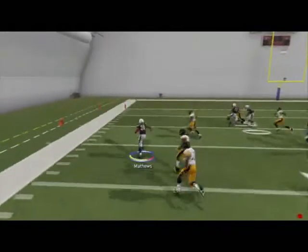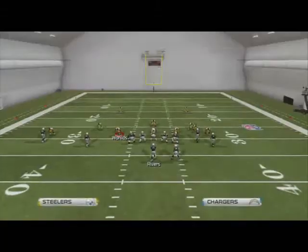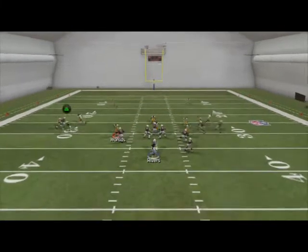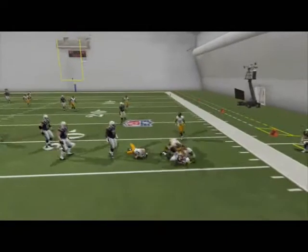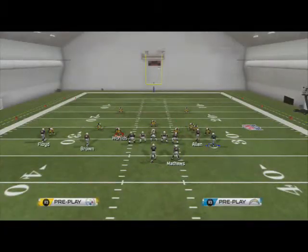We always like to have some kind of running threat from all our formations in Madden 25, so you see we have the halfback sweep, and then we can also have these nice hot-routed delay routes we can use. Just sneak the back out into the flats, maybe make a move. Depending on how good your running back is and how good your user skill is, you may be able to make an actual play out of that.